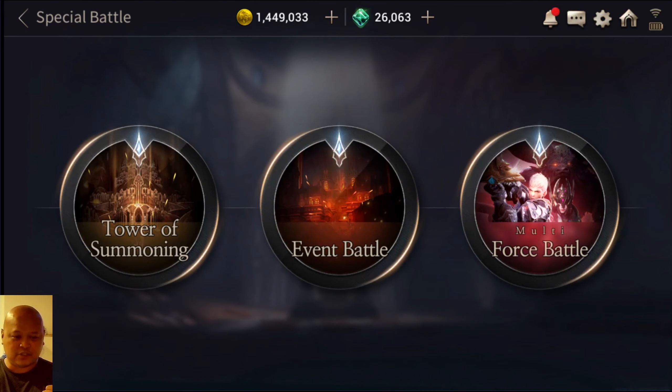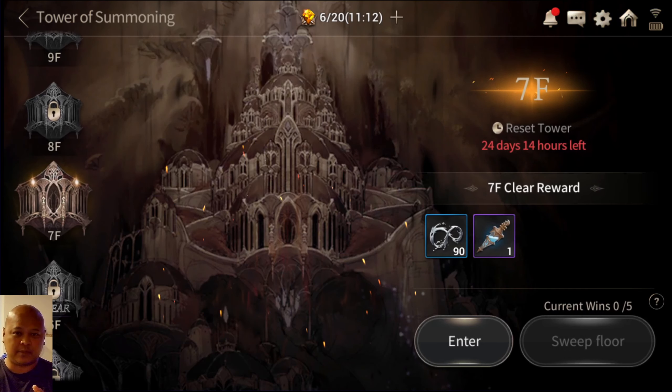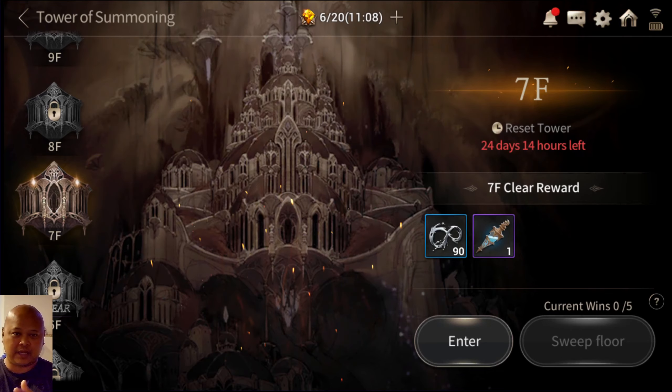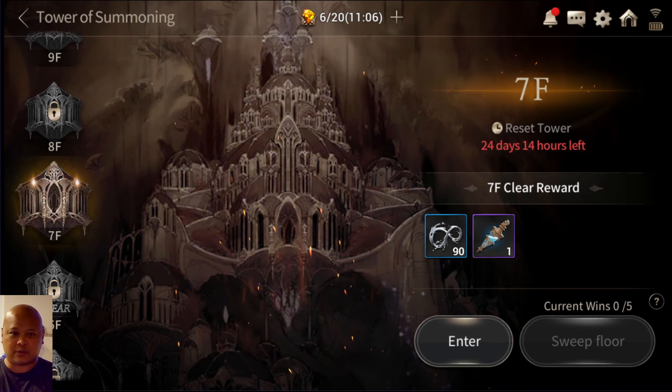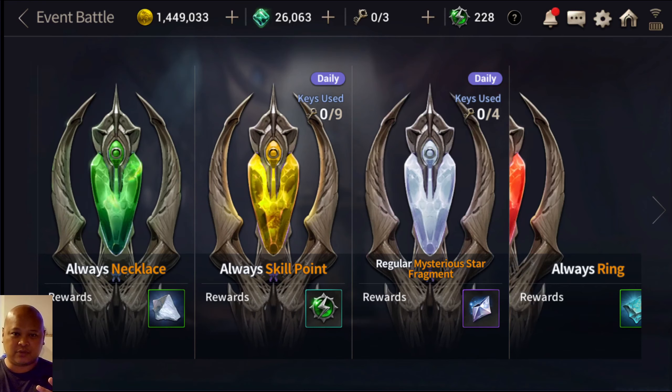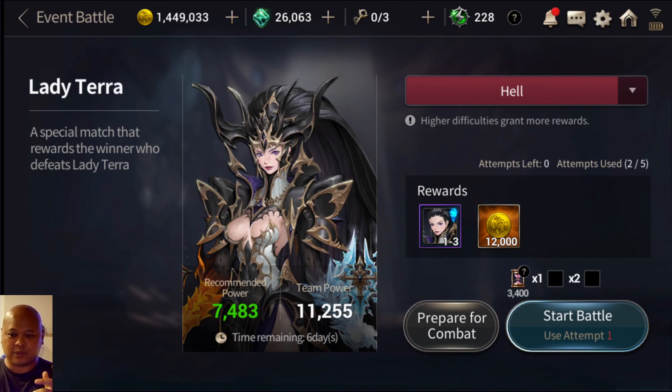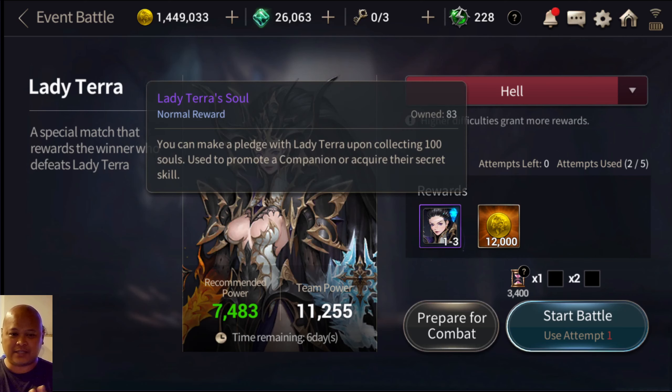Make sure you do your Tower of Summoning quick sweep — if you did it last week you can just use your Tower Summoning Stones and breeze through it. This week is also Lady Tara — make sure you pick her up and do as much as you can.